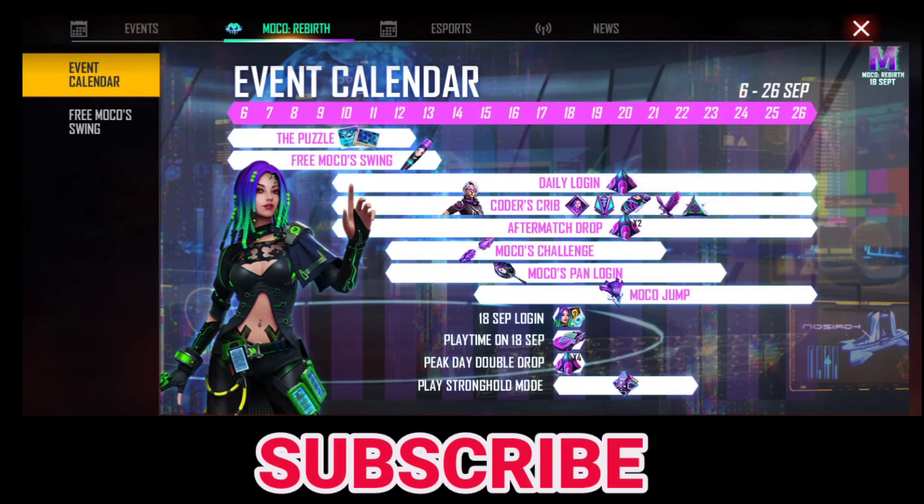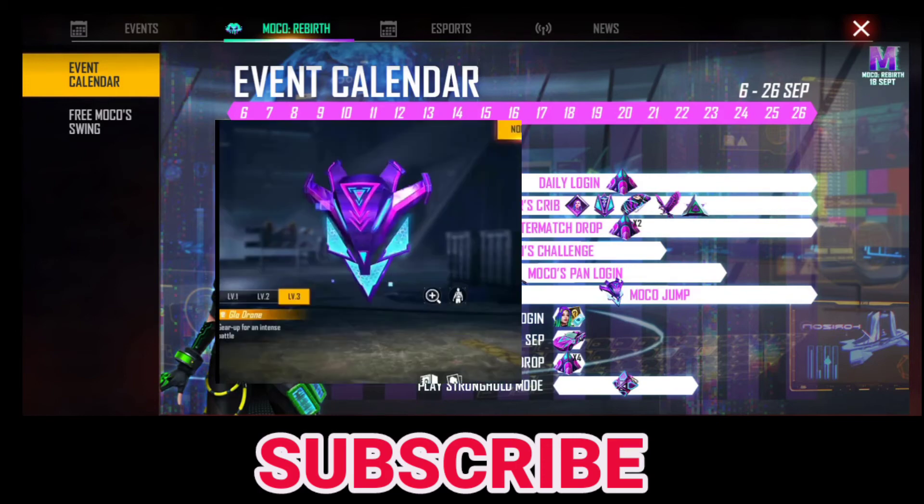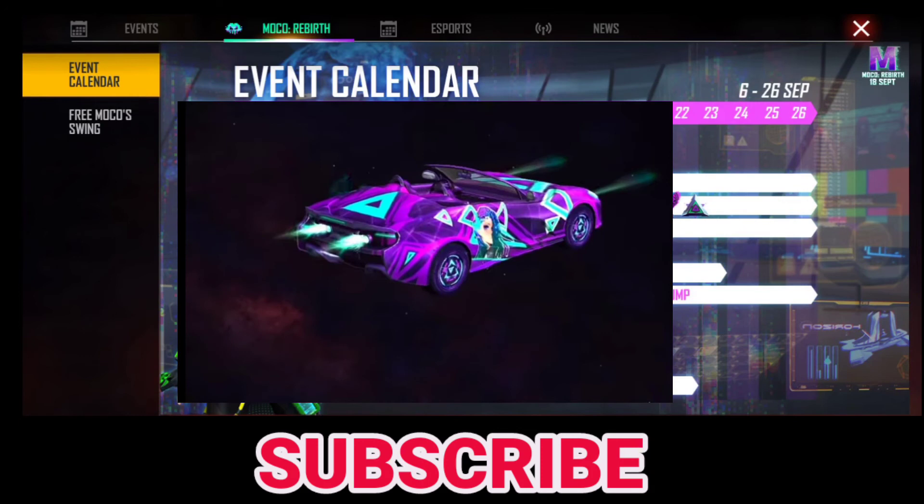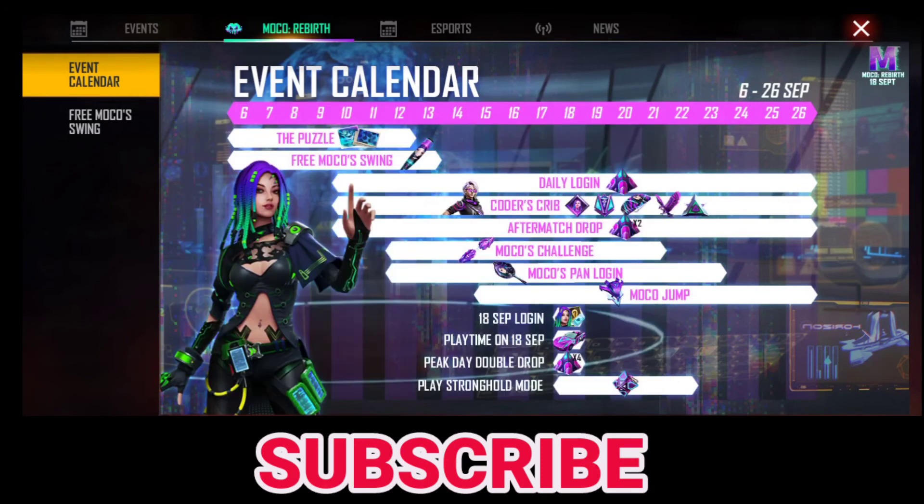Depending on the level of the Moco Jump, I used to get a benefit. There is a lot of gameplay. This will be a level of work. On the 16th, September 11th — it is a light character. Play time is 18 September.